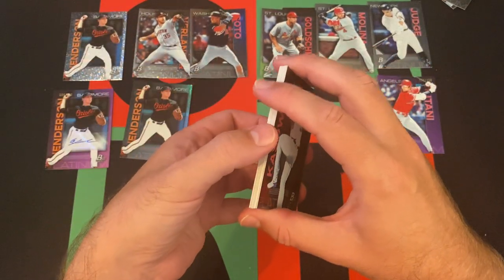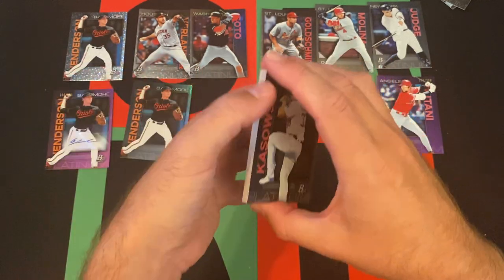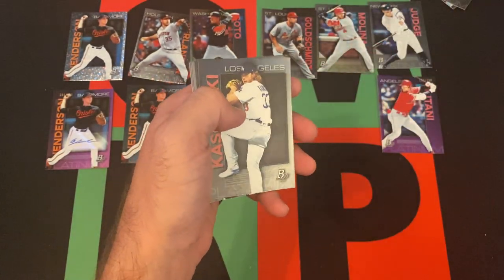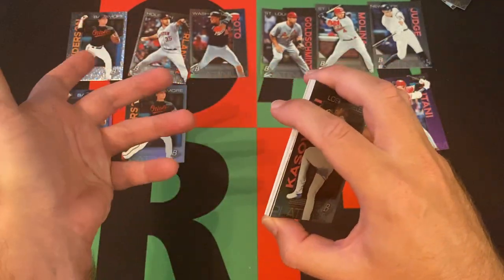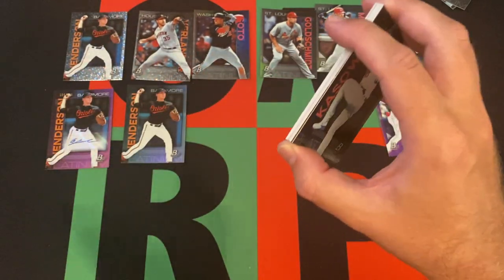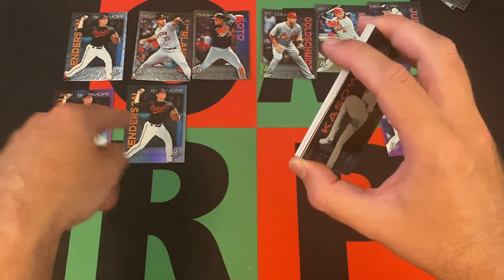If I opened it in 2020, they'd probably be like, 'Ah, Gunner Henderson.' But now he's Rookie of the Year - big prospect. He had a great year with the Orioles. The Orioles kind of flamed out in the postseason. Everyone was talking about Rutschman going into the year, and not that Rutschman had a bad year, but he was the number one pick so everyone was talking more about that. But Gunner Henderson - that is nuts.